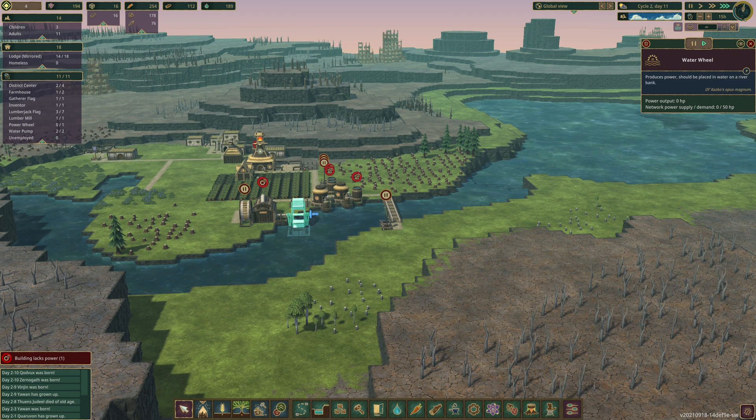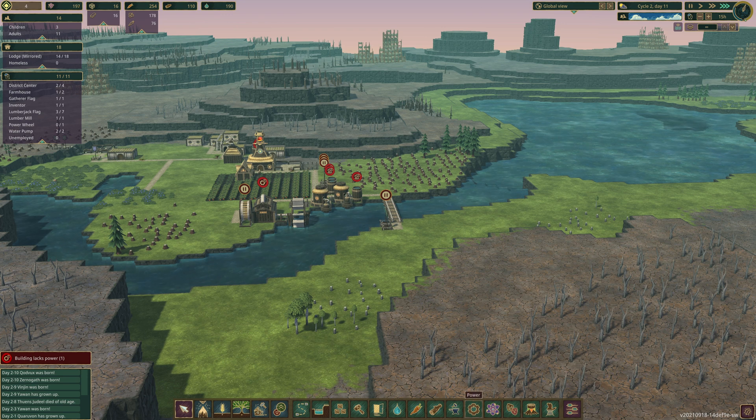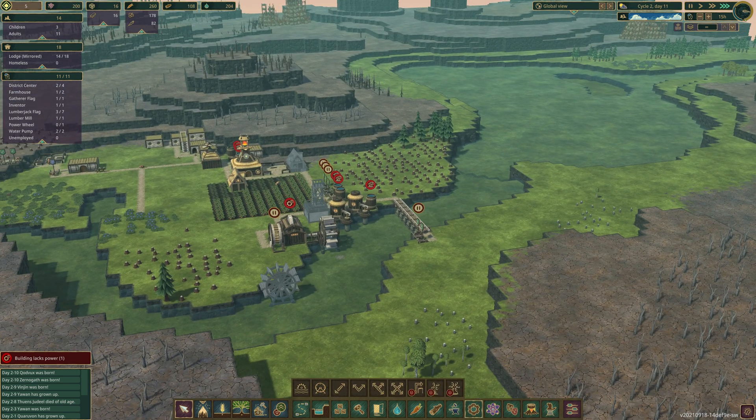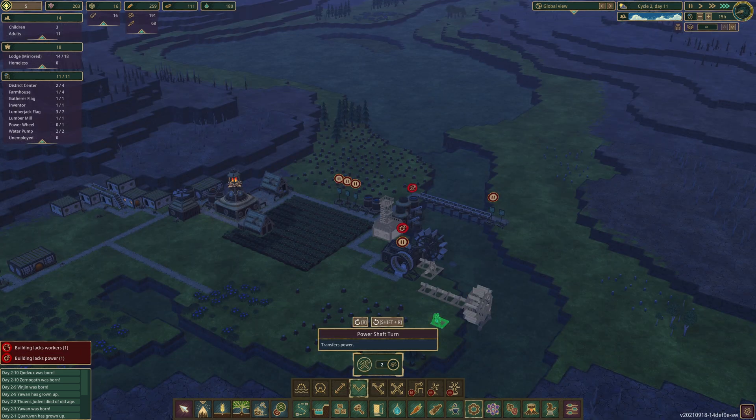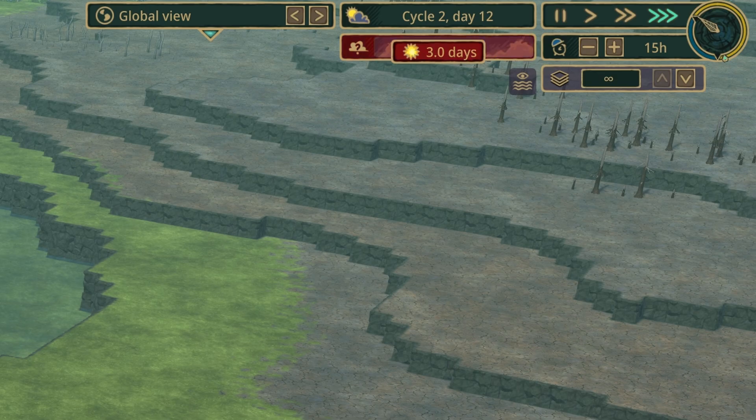Why isn't the water wheel spinning? It should be spinning. I think it's because the flow of water is sort of parallel rather than perpendicular. Let's try the water wheel located here — hopefully they'll be able to pick up the flow of the water. But with the dry season now coming in, there's obviously no point building that water wheel.